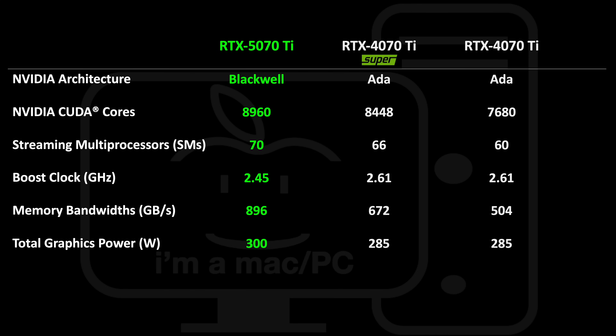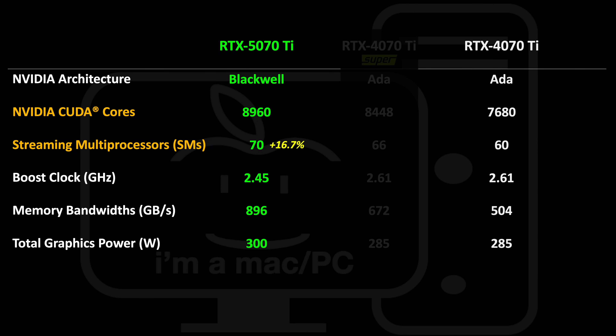Starting with a comparison to the 4070 Ti: for the increase in shaders we see almost a 17% increase. For the boost clock we see a decrease of over 6%. But the memory bandwidth increases a massive 77%, and the power increases 15 watts or 5%. Putting it all together, only the memory bandwidth has a significant increase from two years ago, and that is attributed to the switch to GDDR7 memory.